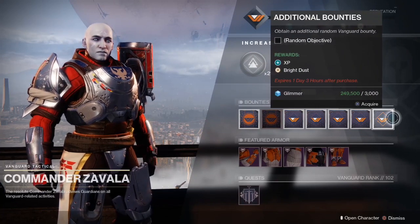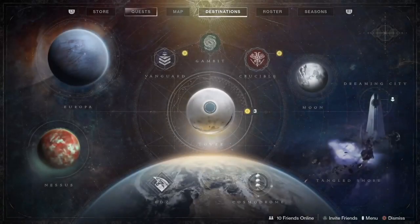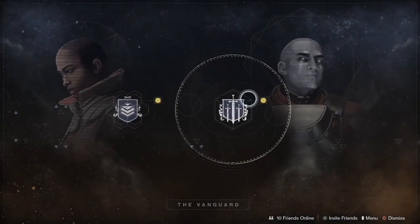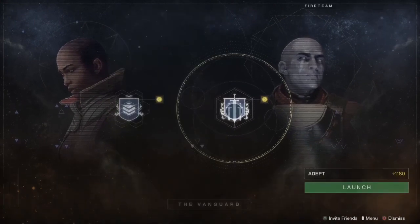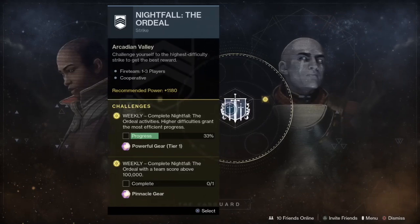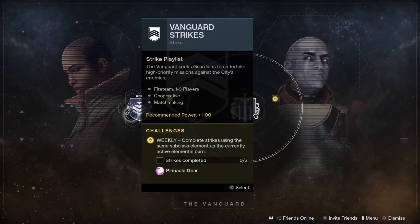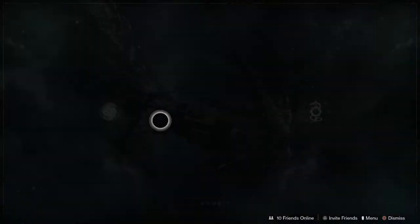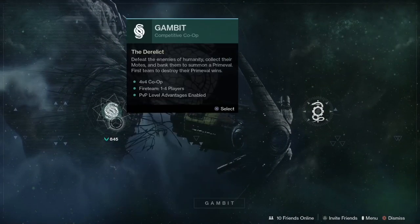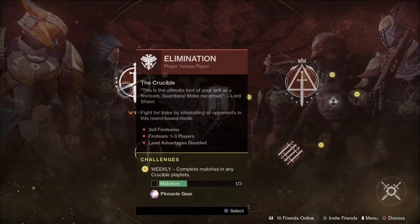Some activities to keep in mind in Beyond Light: the three Playlist activities — Crucible, Gambit, and Strikes — but most importantly, Nightfall the Ordeals. Doing Hero 1220 Nightfalls is getting me a lot of XP. I've been grinding that. If you're not that high of a Light level, do the Adept at 1180 — you can get a lot of XP from that as well. Strikes feel like the main focus right now. You can do anything in Strikes — get a lot of bounties done — it's more important than ever.